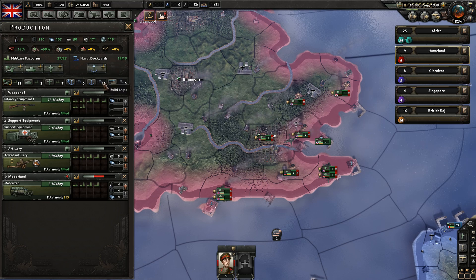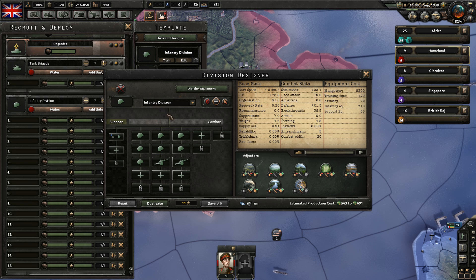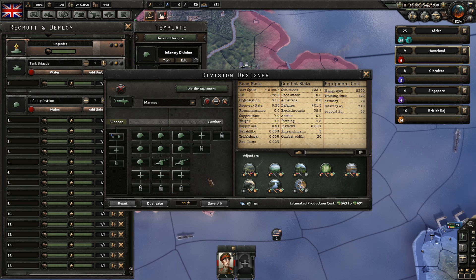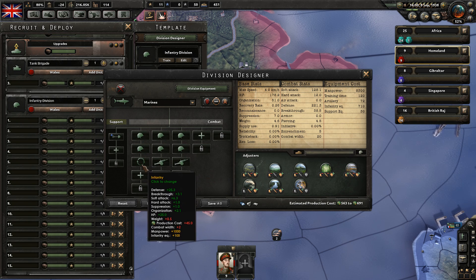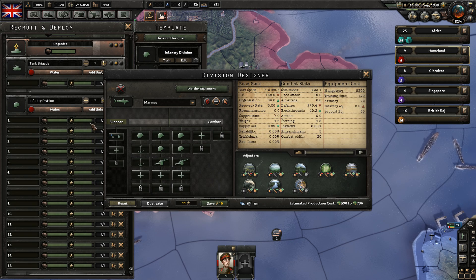As far as templates go, let's say we wanted to modify our existing infantry division — do a duplicate and call this a marine invasion force. Is there a symbol for marines? Shark, sounds good — it's the marines. We change these over to marines.